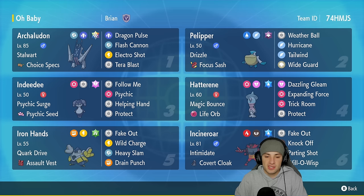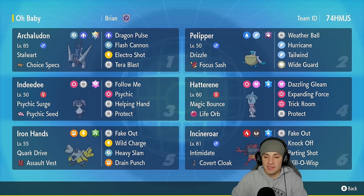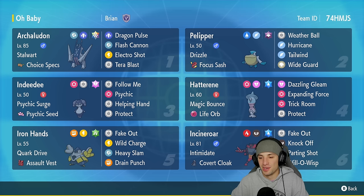In our fifth slot we got old reliable Iron Hands — still a very solid option, especially in Regulation F. It's got Quark Drive with the Assault Vest, Rock, Fake Out, Wild Charge, Heavy Slam, and Drain Punch. In our final slot we have the king of doubles Pokemon, Incineroar, returning back into the meta with Intimidate and the Covert Cloak. It's got Fake Out, Knock Off, Parting Shot, and Will-O-Wisp.